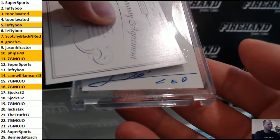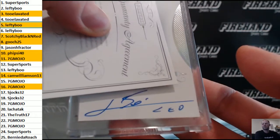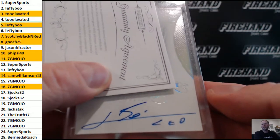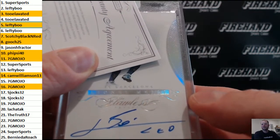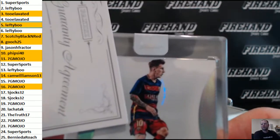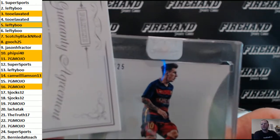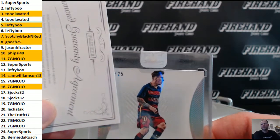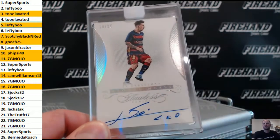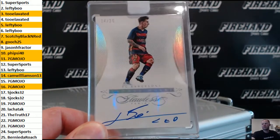Leo! Oh weird, we pulled another Messi — that's weird, I don't ever pull Messi around here. Leo! Where's the numbering? Tied of 25, everybody's got a chance. Bam! 14 of 25, Leo Messi. Cam Williamson in the 14 hole. Cool.